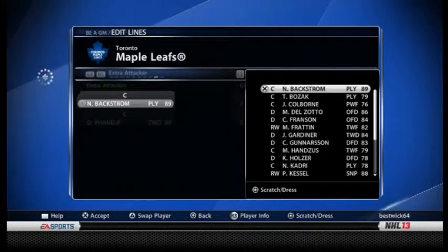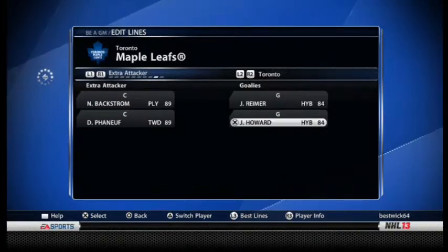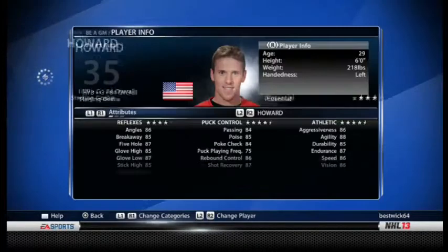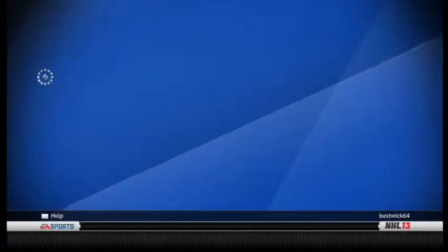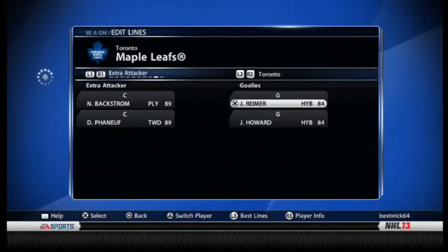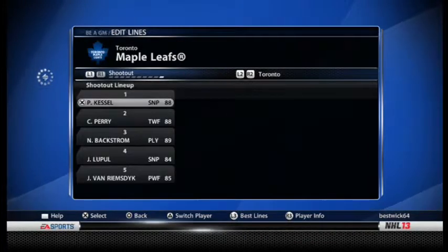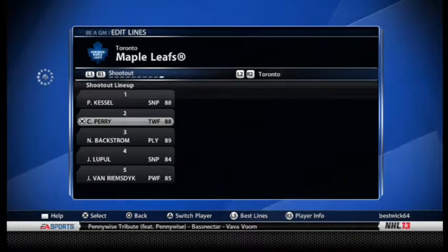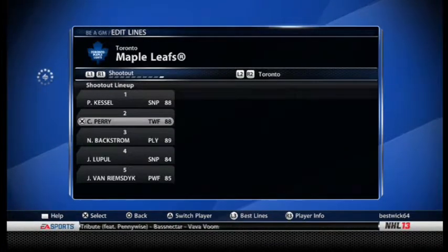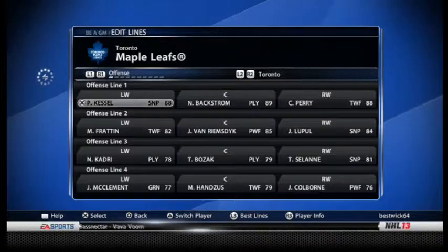We'll leave that for now. Goalies: James Reimer and Jimmy Howard — I'm going to alternate them because I pretty much have two starting goalies. Their stats are nearly identical, both starting goalies, and Reimer's pretty young while Howard at 29 isn't super old either. Kessel and Backstrom are all good, everyone's there.